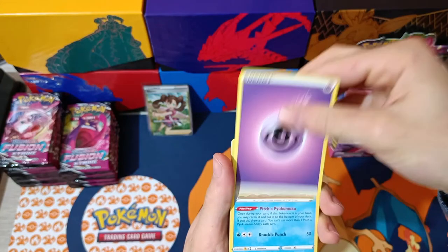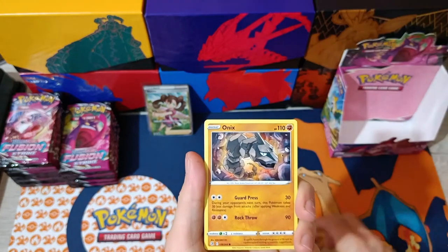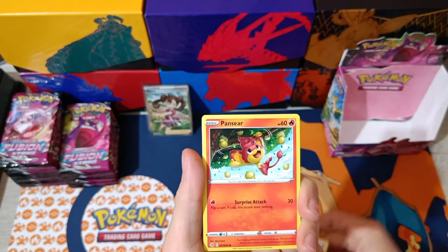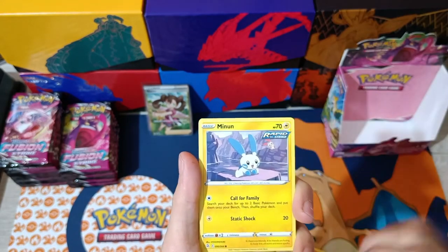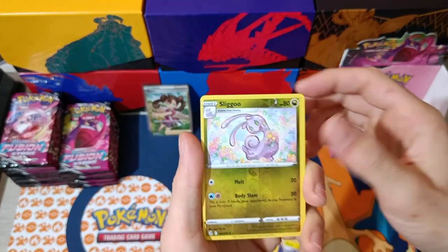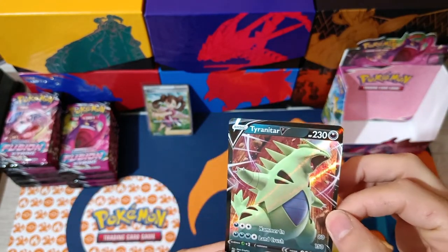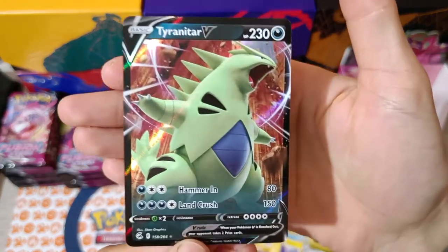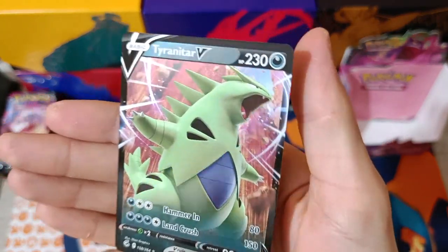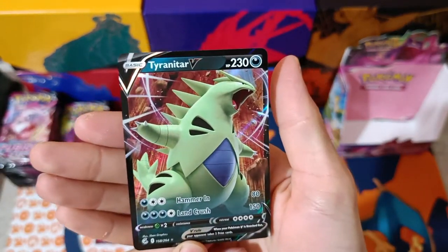Pack number six. Psychic Energy, Pyukumuku, Elder Gods, Power Tablet, Onix, a Jigglypuff, a Durant, Pansear, Minun and Plusle in the background. A Sliggoo Reverse. And we have Tyranitar V. This artwork is just insane — the black border is incredible. Reminds me of the Celebi movie, kind of looks like Dark Tyranitar.